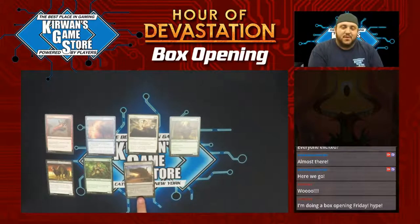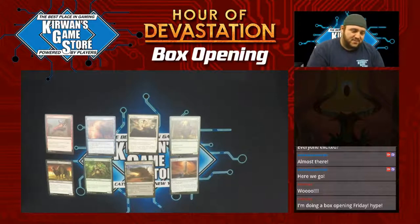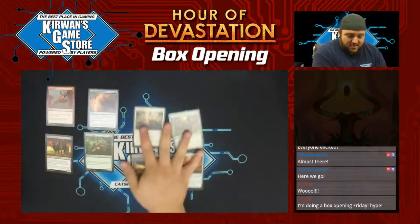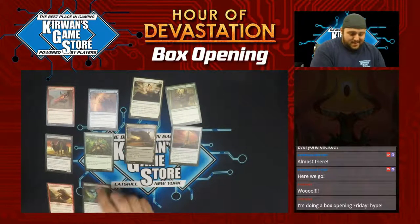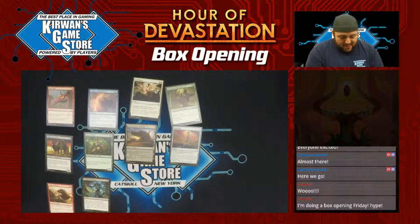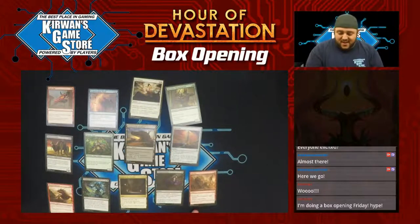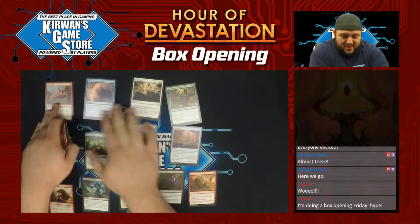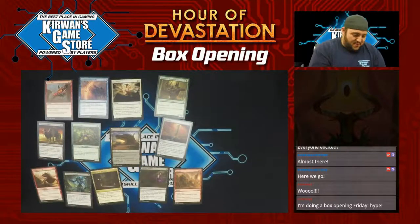I want to stop for a second and talk about the deserts. I am super interested to see what's going to happen with these — it seems like they got a lot going on. A little Manalith, some nice little reprints here. Thorn Moloch, I think. Without Weakness, Crypt of the Eternals, Liliana's Defeat. A Braid — this card is sweet. Can we say bye-bye Heart of Kirin? Maybe. Hopefully, you know, a little more to vehicles. Hopefully this dies down, get some new decks rolling in the format.